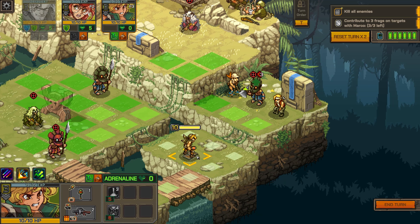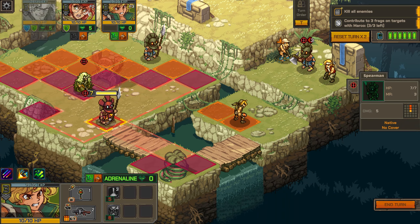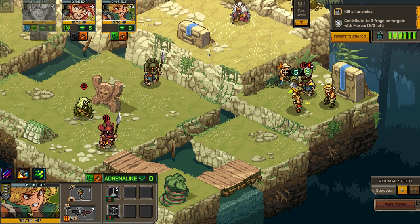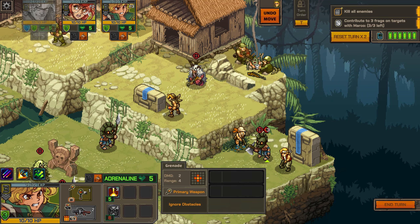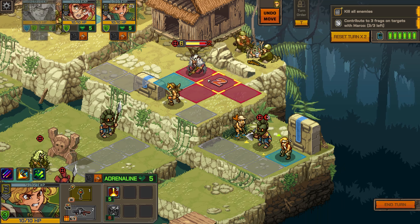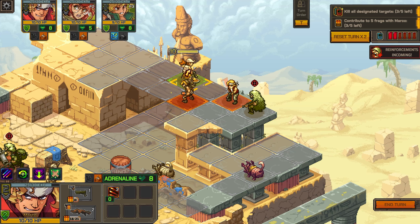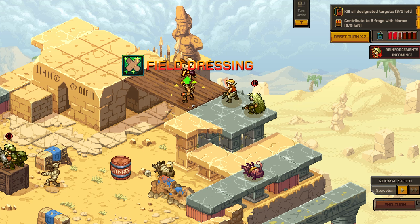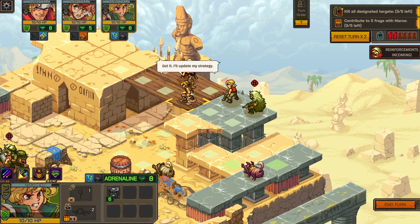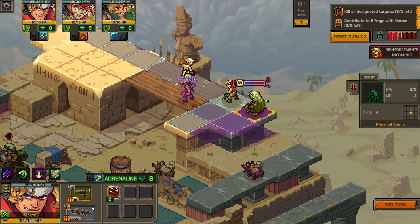Another important thing to note is that weapons all have different ranges, the number of times they fire, and impact zones. A standard pistol might only shoot one or two times in a straight line, but a grenade launcher or other crazy weapons can have all sorts of different firing patterns, ranging from squares to S's to crosses. By default you can only fire your weapon or use a special ability once per turn, but you're going to constantly be running into abilities and synergies that let you bypass that, so in this game you will have tons of tactical freedom.